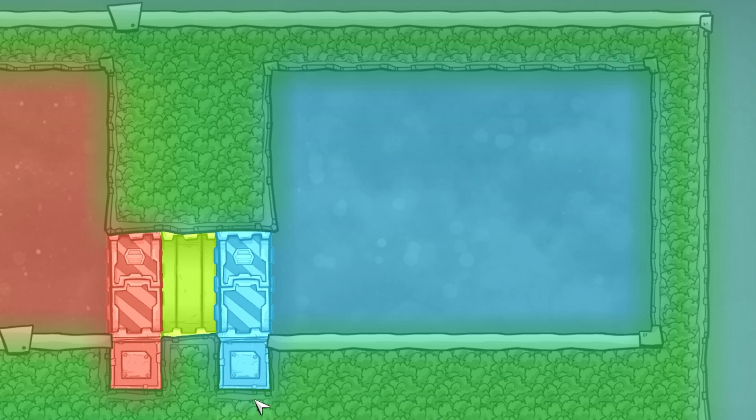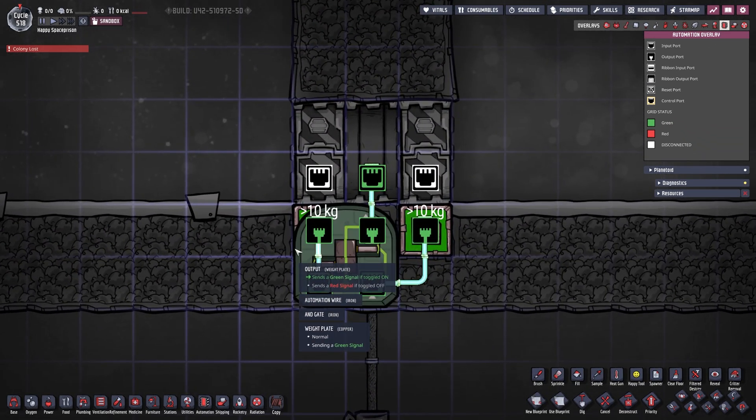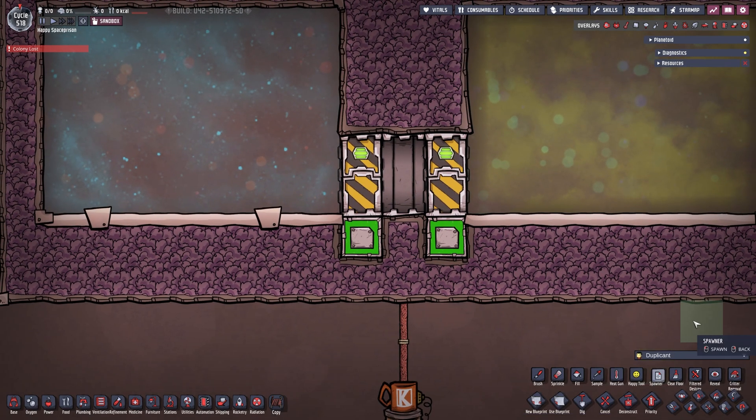In the automation overlay we have a simple AND gate connected to two weight plates. A weight plate right underneath the left door is hooked up to input B on the left side of the AND gate, and another weight plate on the right is hooked up to input A. If both are active, we send a green signal to the middle door, which opens it. As soon as the middle door opens, one of those two weight plates clears and the middle door tries to close.